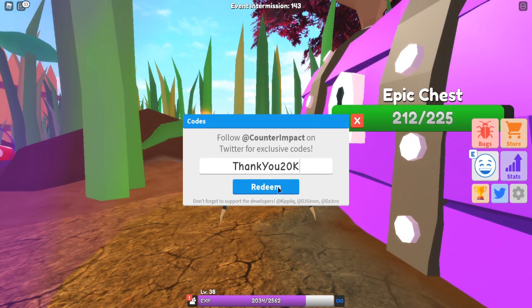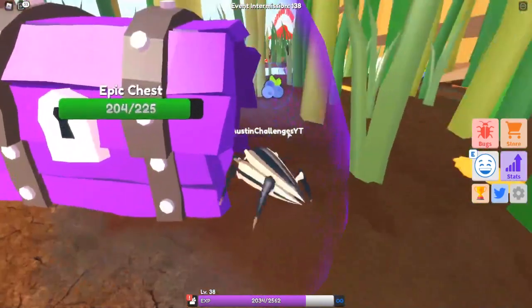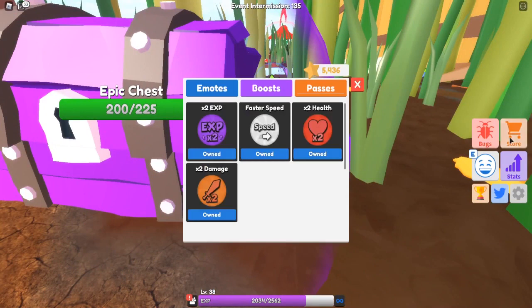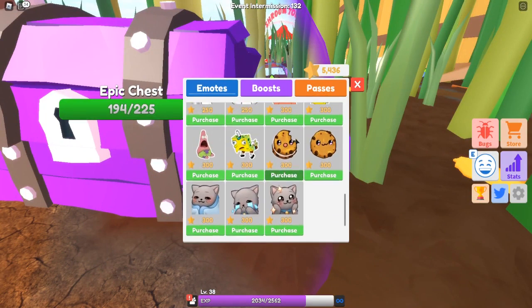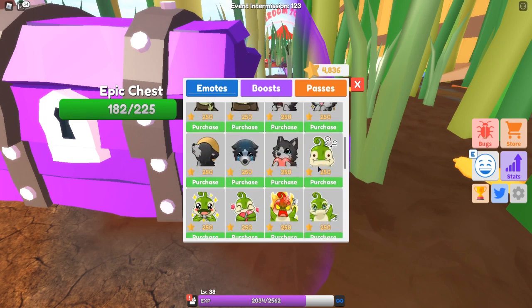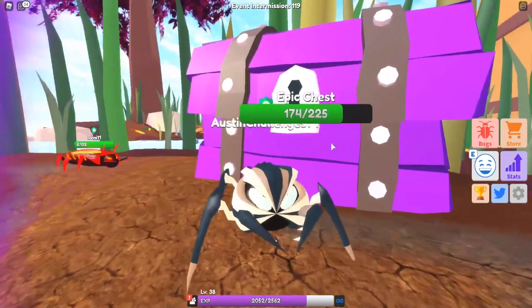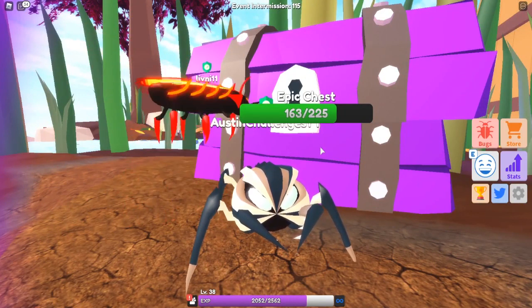The next code is 'thank you 20k' — enter all the capitals correctly so you get it right on the first try — and redeem it for another 750 stars. By the way, you can use stars in the store under emotes to buy different emotes. Oh my god, there's a cookie emote — no way! I need this. I'm buying the cookie emote!